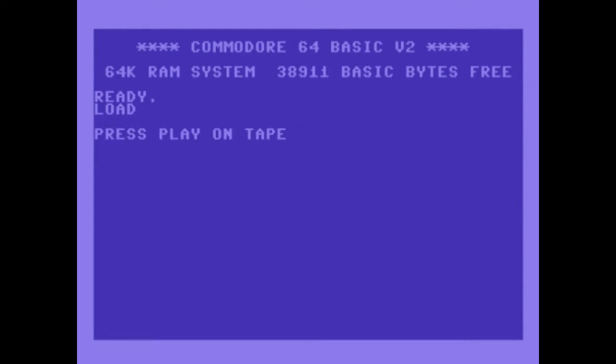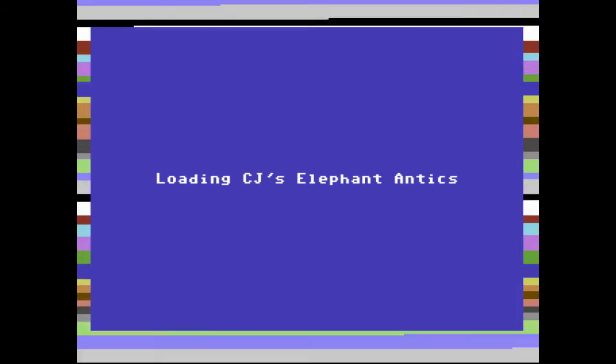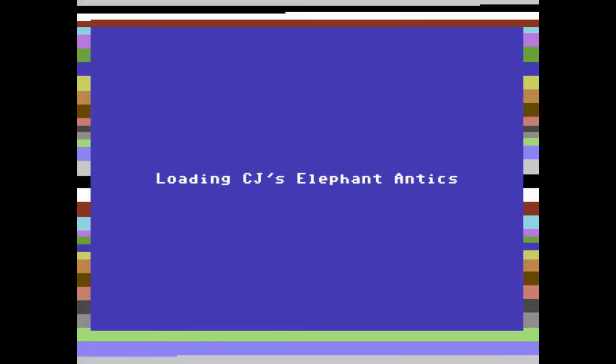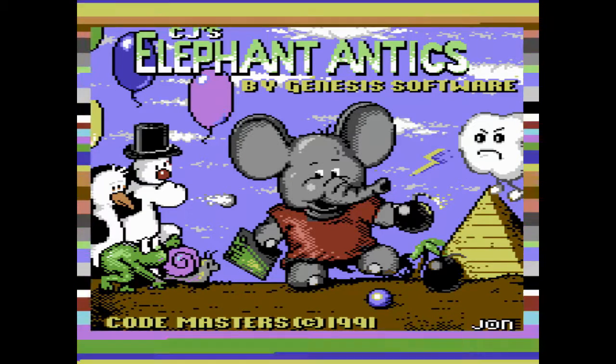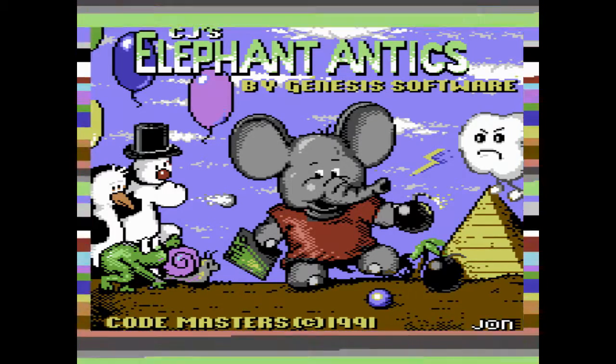Hey there, welcome to another Lemon C64 Playguide and Review. This week we'll be checking out three games, beginning with CJ's Elephant Antics, developed by Genesis Software and released by Codemasters early in 1991.